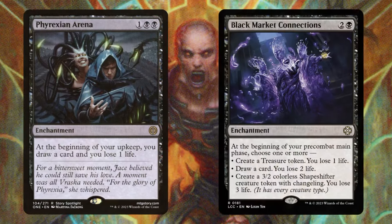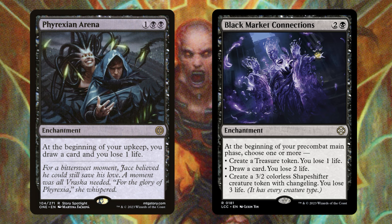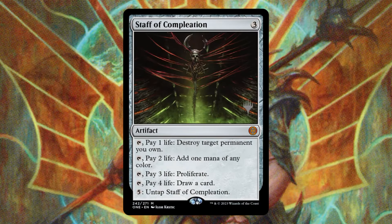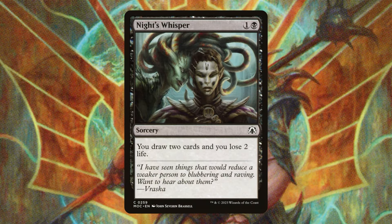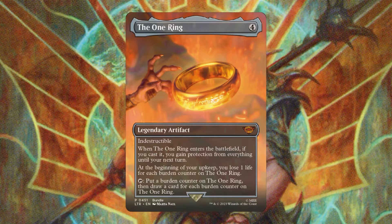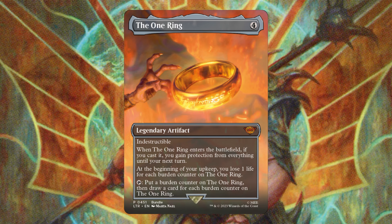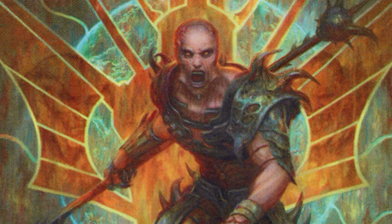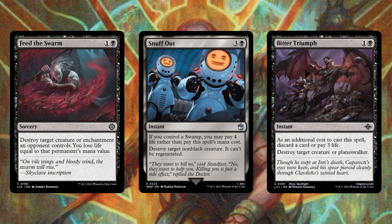Now let's get into all that life loss. We have Phyrexian Arena and Black Market Connections — just a solid way to lose some life every turn, even though it's incremental. Black Market Connections can lose us up to six life, so that's going to be really solid. Staff of Completion is going to be perfect here: pay four life, draw a card, and then Rowan taps for four. Nice Whisper is just a way to draw some cards while losing some life. The One Ring takes a little bit to get going, but once we get it up there, we can lose a ton of life, tap Rowan, and just storm off. Reanimate — there are massive creatures in this deck, so it's very easy to spend one mana, pay ten life, and then tap Rowan and you're good to go. Feed the Swarm, Snuff Out, and Bitter Triumph are solid removal spells that just happen to cause us to lose some life.